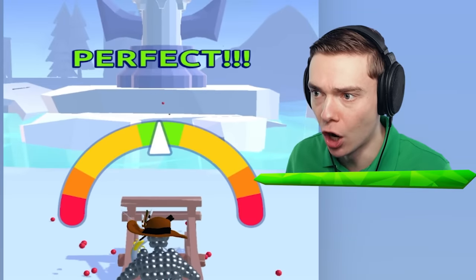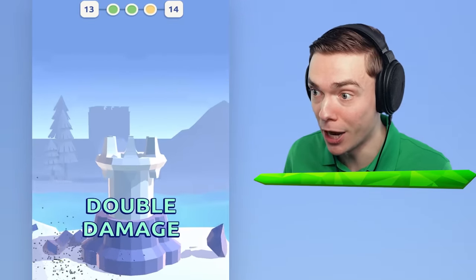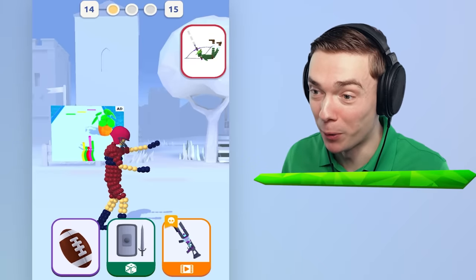Oh, we can hop again! Go! Right in the green zone! Fire! Let's go! Double damage! Guys, I have unlocked a football player! Check it out - he's got a little football!